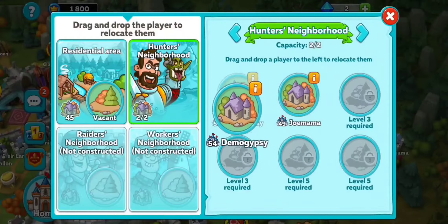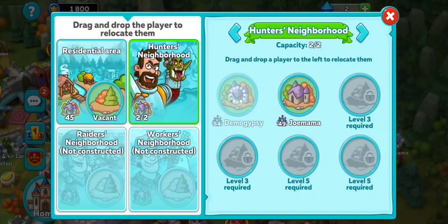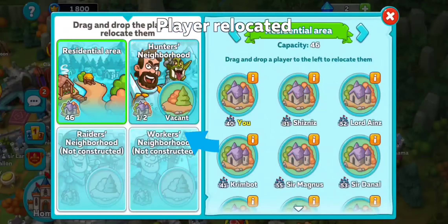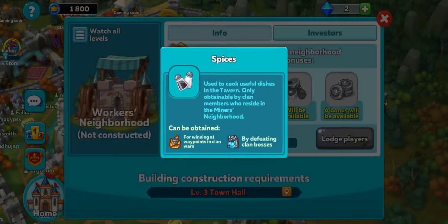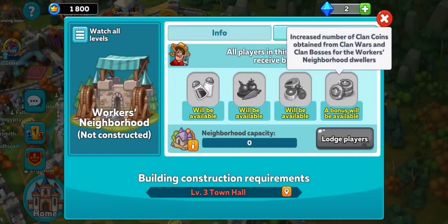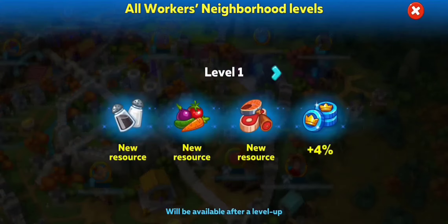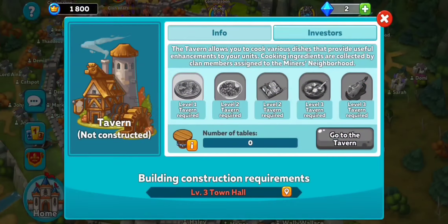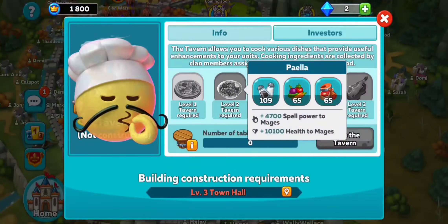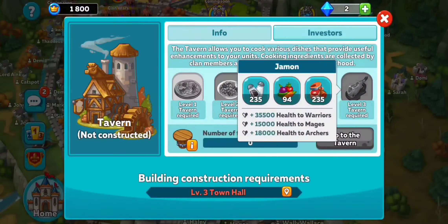Remember, you don't get any of those bonuses or any scrolls unless you have players lodged inside the hunter's neighborhood. Here's a quick tip: if you have two players both in the hunter's neighborhood running dungeon, either together or with other friends, you're technically going to get double the amount of scrolls earned upon completing dungeon bosses — you'll receive 130 scrolls per boss. The worker's neighborhood is really similar to the hunter's neighborhood in the fact that you'll be getting new resources for completing things like dungeon, plus a bonus to the amount of coins you get from defeating bosses and completing quests on the message board.